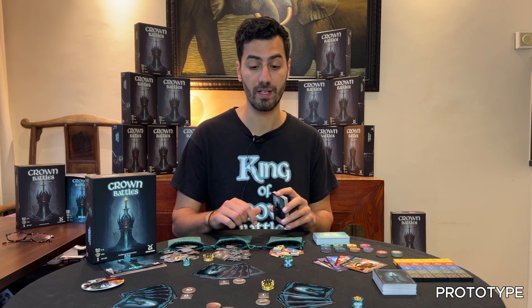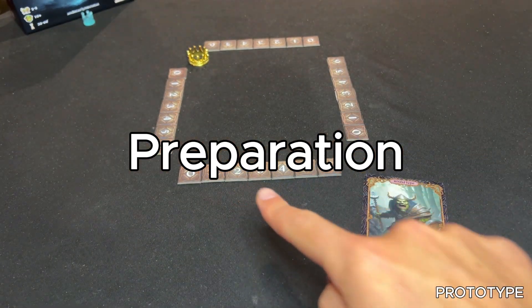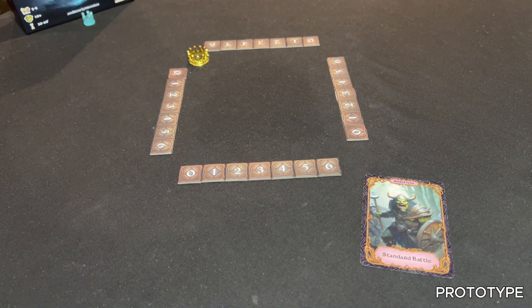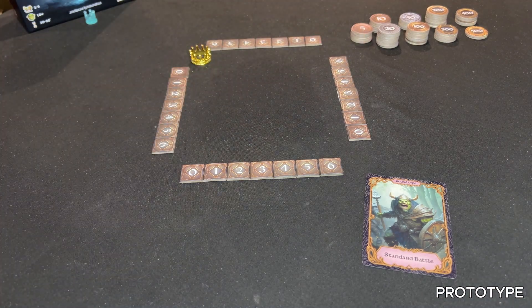You can also play two consecutive bids to reduce the risk, but you will gain half the points. Each player gets a set of bidding tokens, which varies depending on the player count. Place all the coins near the play area creating the treasury, then choose a dealer randomly.